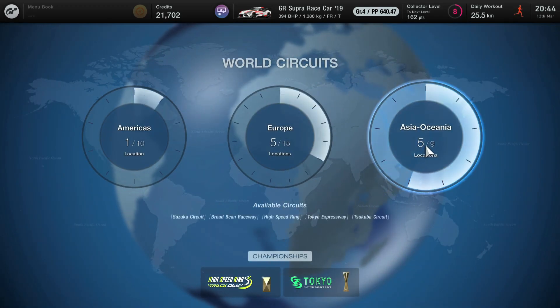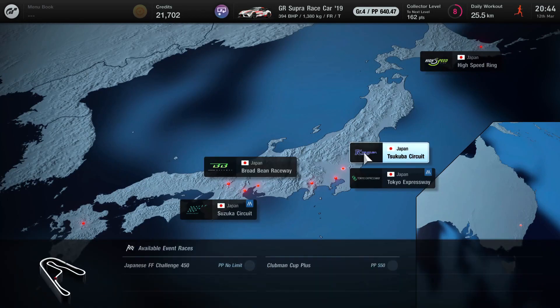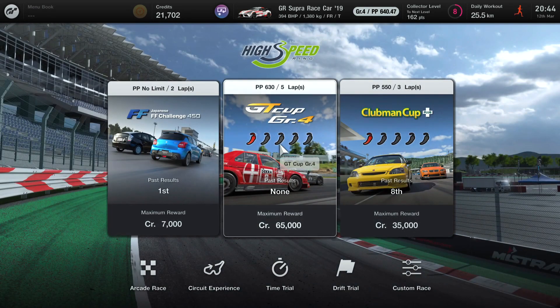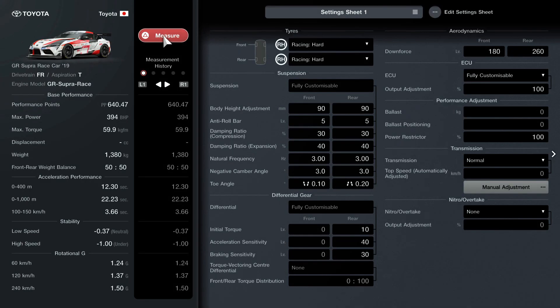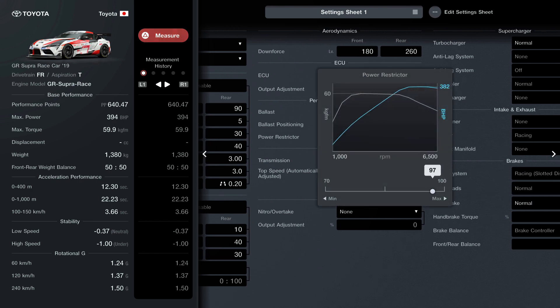Make your way over to Asia Oceania. Once you do so, make sure to go to the High Speed Ring in Japan, click the GT Cup, and then go to your detailed settings. From there, make your way over to your power restrictor and turn it all the way to 91.